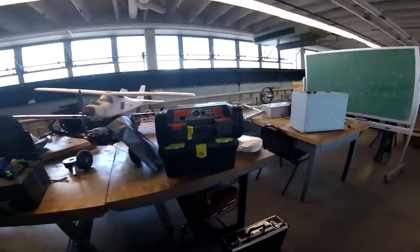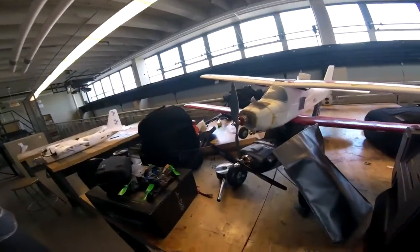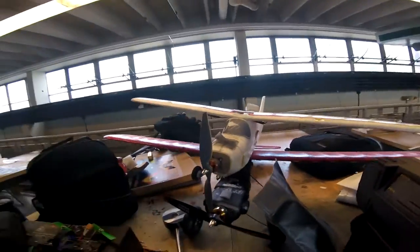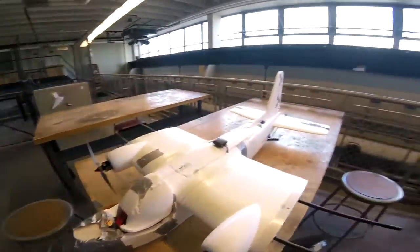We're all ready to leave for the fly day right now. Everyone went downstairs to grab something else that we need. So here's what we'll be bringing today: the power station, the Fun Cup, the Mini Mag, and also the Twin Dream. We're planning to do some formation flying today, and that should be pretty awesome.